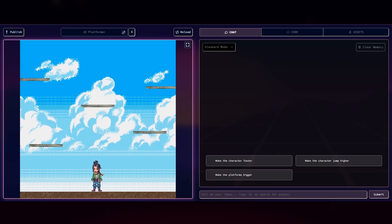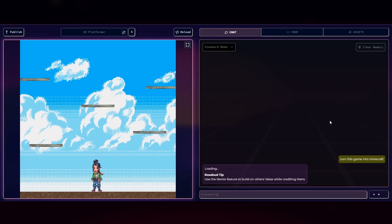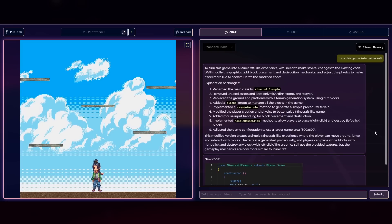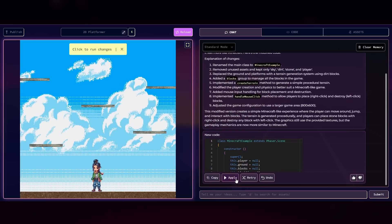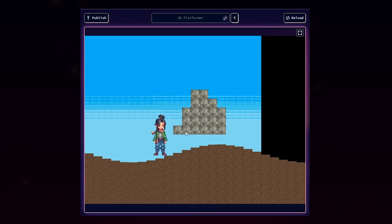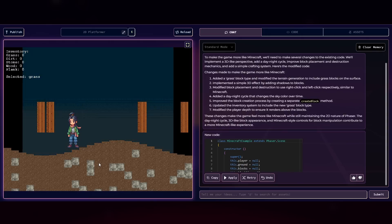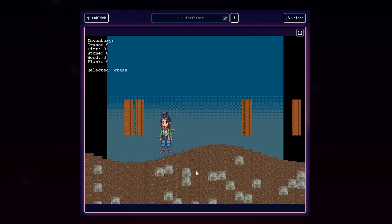Back to the platformer template — now we're going to try to make Minecraft. I just said 'turn this game into Minecraft.' After applying the code and reloading, it generated Minecraft: we've got dirt blocks, we can place blocks and break them. After that I asked the AI to remake it more completely — still just said 'make it Minecraft' — and this time the game has a lot more: a day-and-night cycle, generated trees, and more advanced terrain generation including stone.